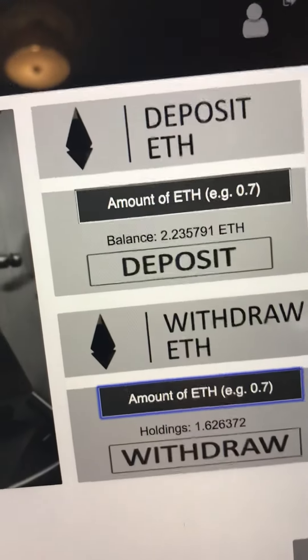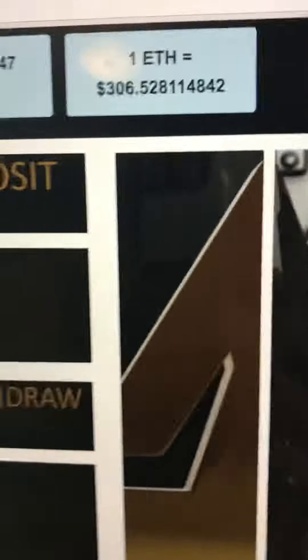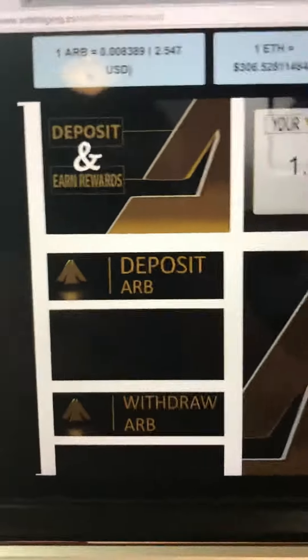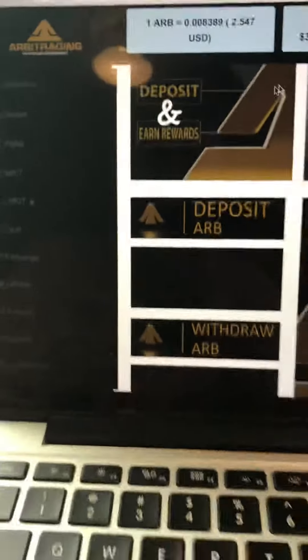To withdraw, just click the amount you want to withdraw and then click the withdraw tab. It will go back to your MetaMask wallet if you have that, but you have to put in your MyEtherWallet address and it will be sent there.